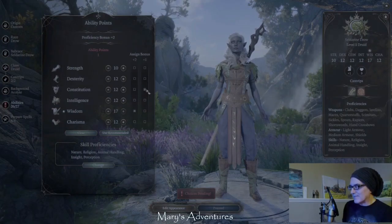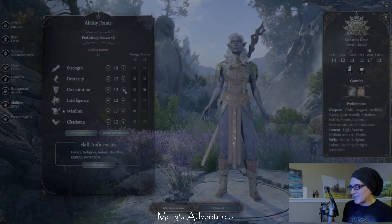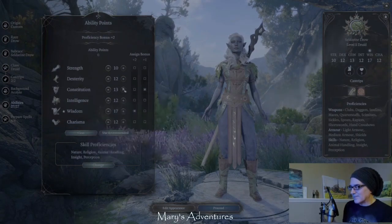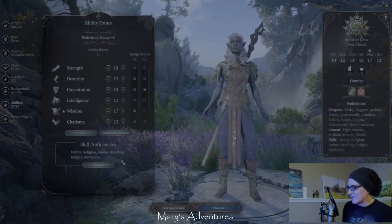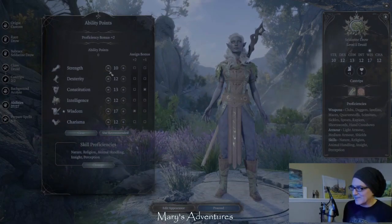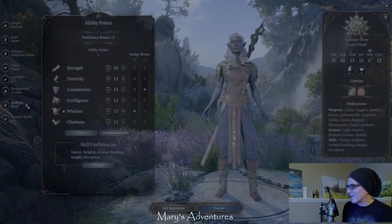One of my saving throw bonuses comes from constitution, so I'm going to give myself an extra there. That's not what they would recommend, but that's what I'm doing for this build.